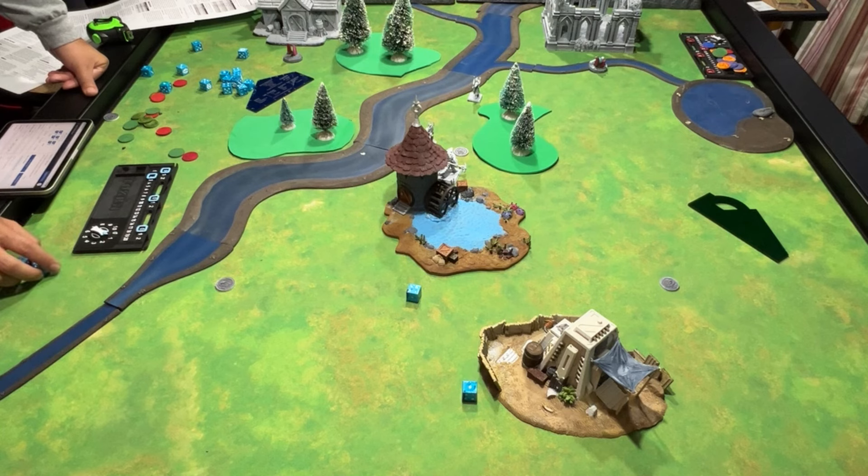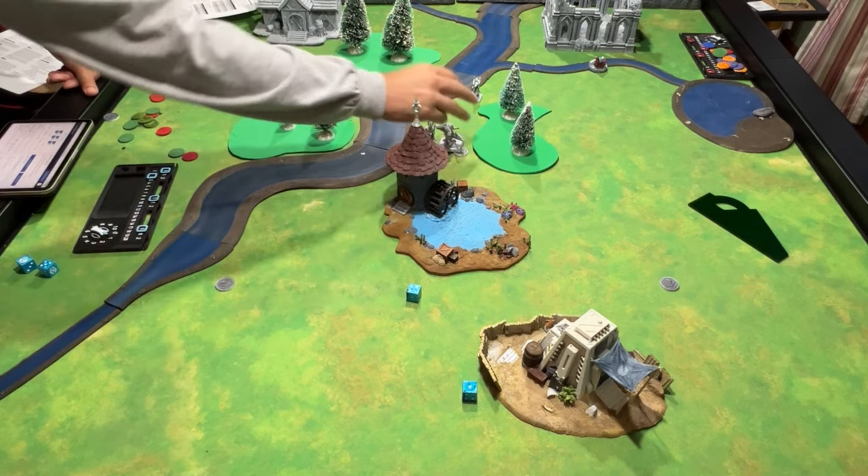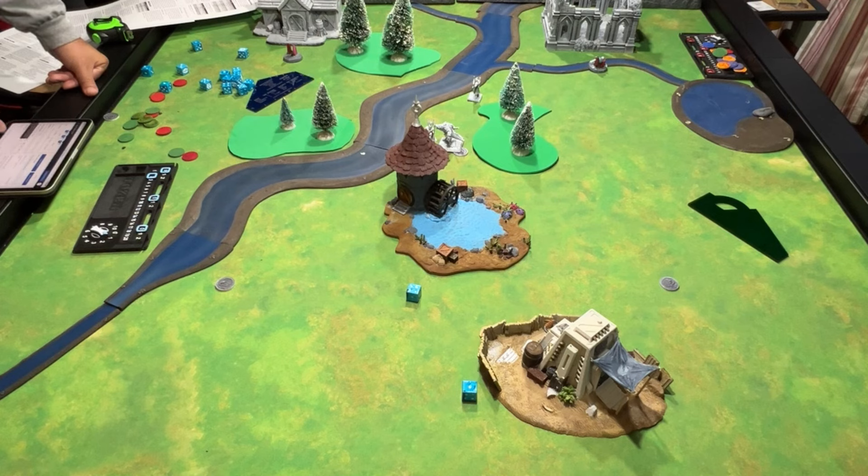Gert moves here and attacks. He's got Fighting Might — until the end of the next round, if the hero deals at least one hit in melee it does an extra hit. He's going to do a strength test, needs a four — didn't get it.